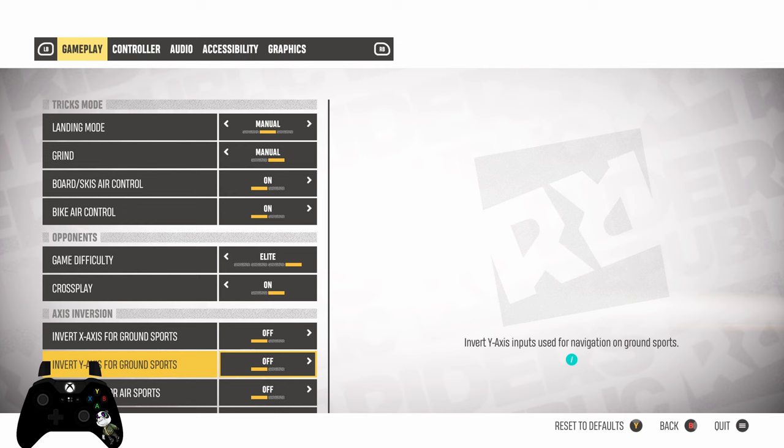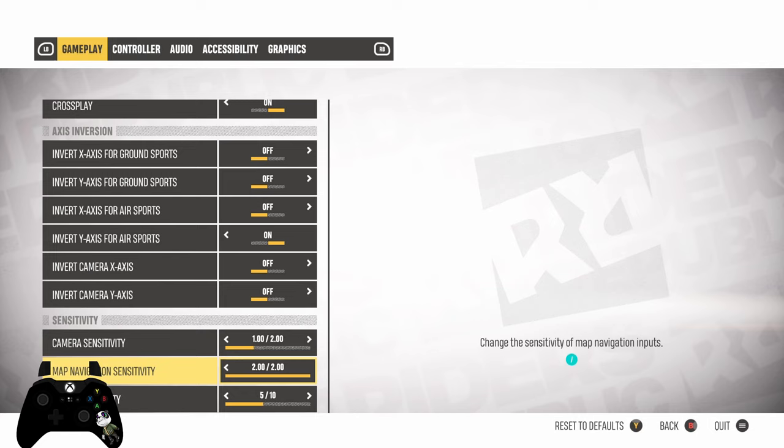Everything else is pretty standard. One thing I do want to point out is the map navigation sensitivity — I would bump that all the way up. That way you can browse the map a little bit faster. I find it saves a lot of time because it's so much quicker. I highly recommend it.